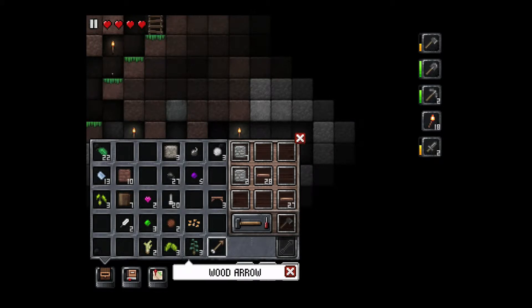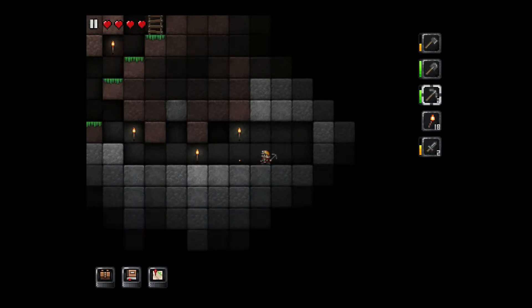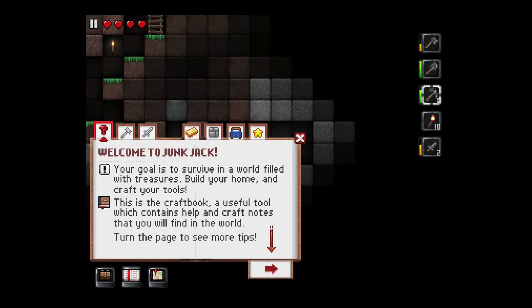You can basically collect anything in the game, which does lead to another problem of inventory bloat. Because you don't know what goes with what, I'm reluctant to throw anything out — because it turns out I might need that later on.